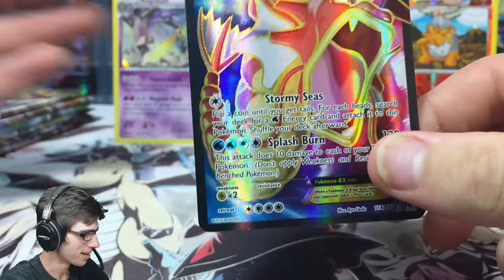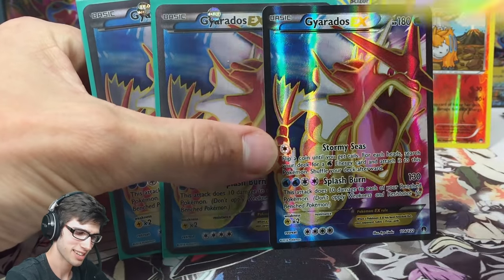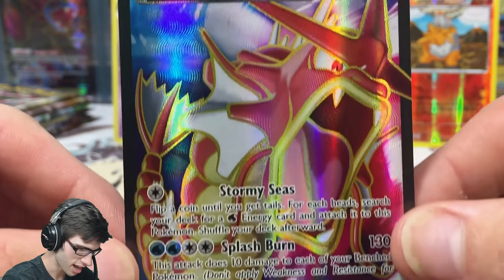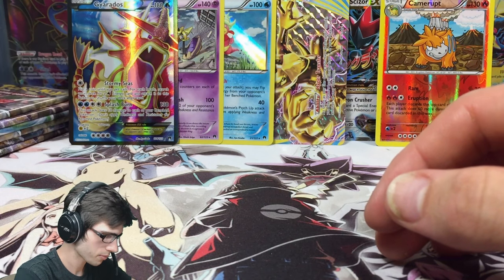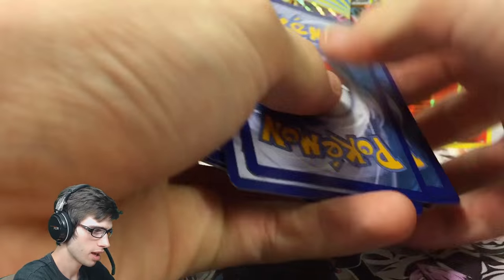We're having a Gyarados party up in here! We got a Gyarados EX Full Art! We got another full art — 180 HP with Stormy Seas and Splash Burn. Definitely not disappointed to pull another Gyarados EX full art, definitely not. It's been a while since I gave away a code so let's give away this one — hopefully you guys get something awesome as per usual.